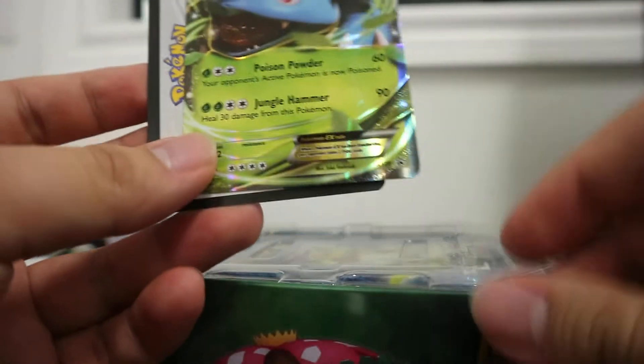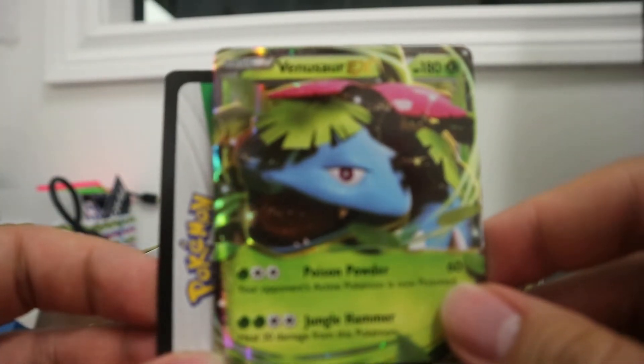So we got our Venusaur EX promo. Very lovely. Look at that. We got our promo code. This is for the 10, so it comes with the Venusaur, I'm pretty sure.